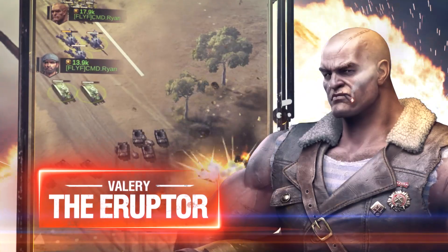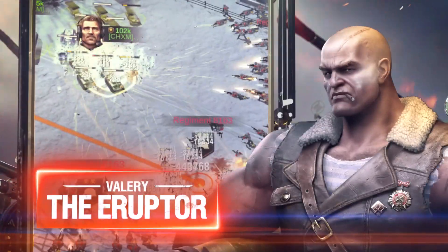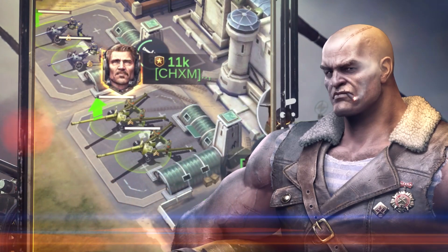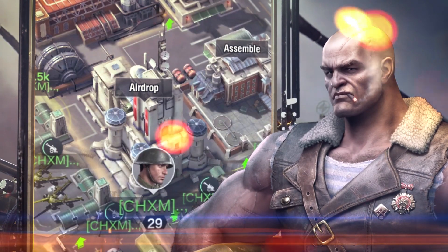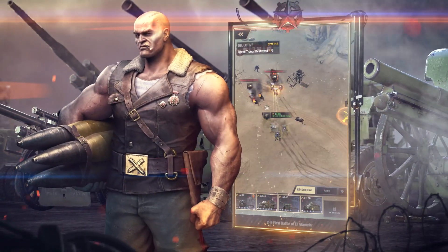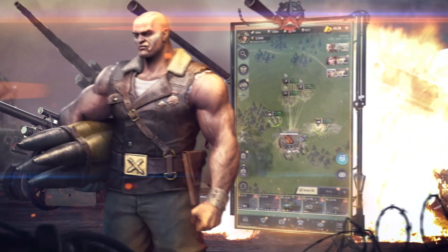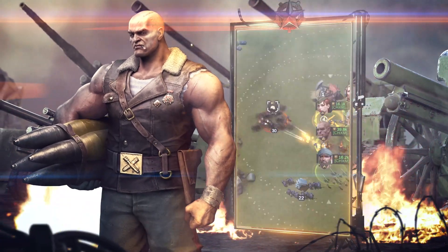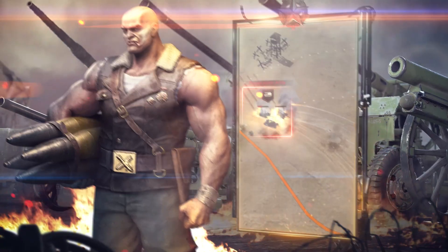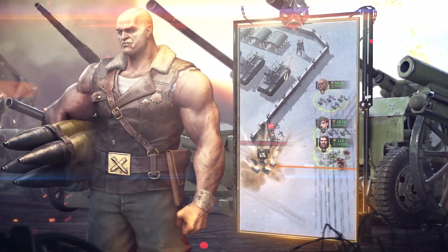FIRE POWER. The Eruptor deals in fire power, and fire power alone. You want big explosion? You come to me. The enemy will feel heavy bombardment of saturation fire, as I leave death everywhere I go. My kind of tactics will cut their days short, and send them running if they're fast enough. The artillery on our side is unbeatable. We deal great range and damage.